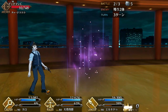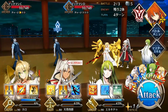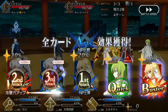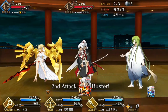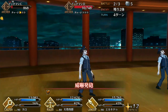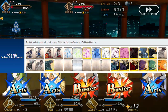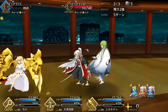Another trait he thankfully doesn't share with Jeanne is that he has some good skills. Baptism Sacrament provides Shiro with a strong 5 turn Noble Phantasm charge, and this skill alone will charge your Noble Phantasm from 0 to 100 over 5 turns, on top of his already decent Noble Phantasm gain, so you should never have any problem charging and getting your Noble Phantasm off when needed. This skill also decreases the charge of Undead and Demon enemies, though unfortunately it doesn't work against any Servants. The biggest drawback of the skill is the 10 turn cooldown.